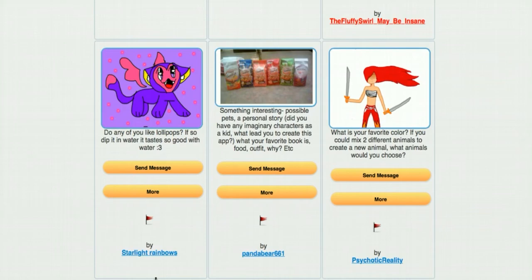Panda Bear 661 asks about possible pets, imaginary characters as a kid, what led to creating this app, and favorite book, food, and outfit. Why do we only need imaginary characters as kids? Why can't we have them as adults? Sometimes they can be your only true friend, especially when you're doing something innovative and different. As for possible pets, I don't have any pets at the moment, but I consider Doodle Club kind of my pet — you have to take care of it, you have to feed it. I can't wait to actually doodle my own pets or get some pets in the doodle world and take care of them.